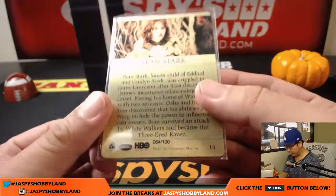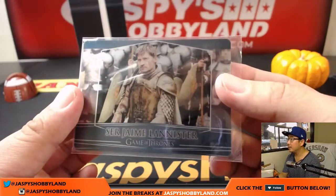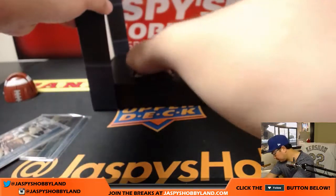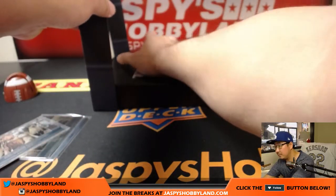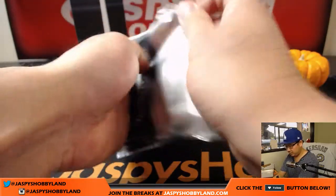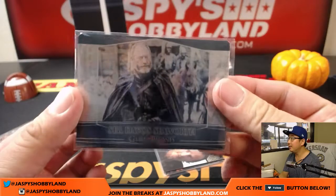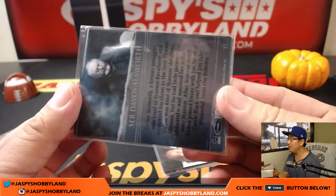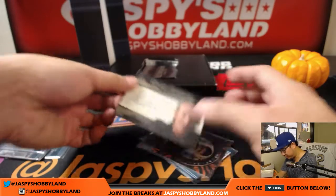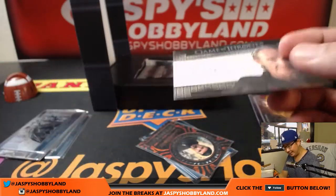There's a Stark, that's 64 out of 100, and a Lannister. Next one, we have Seaworth. They're all metal too, which is really cool. And an autograph — Anton Lesser.